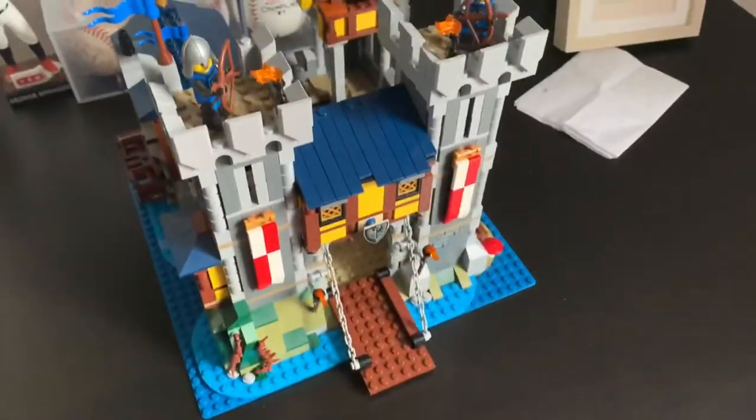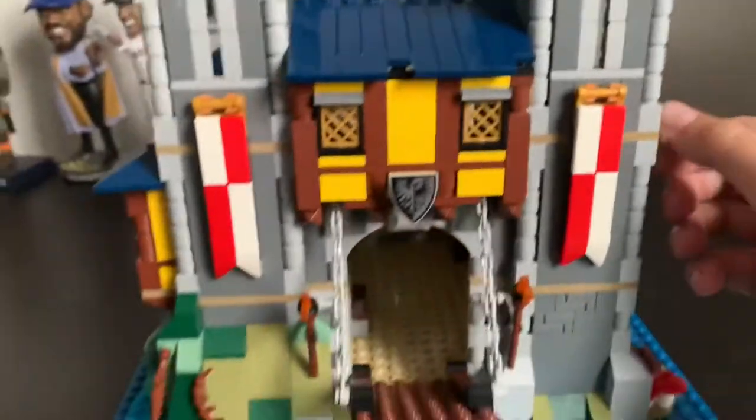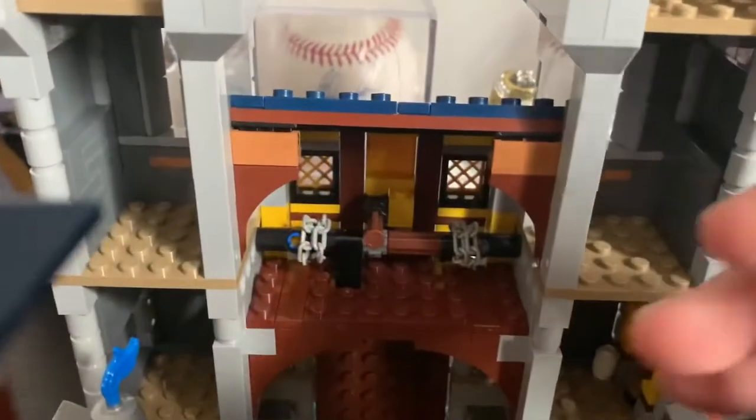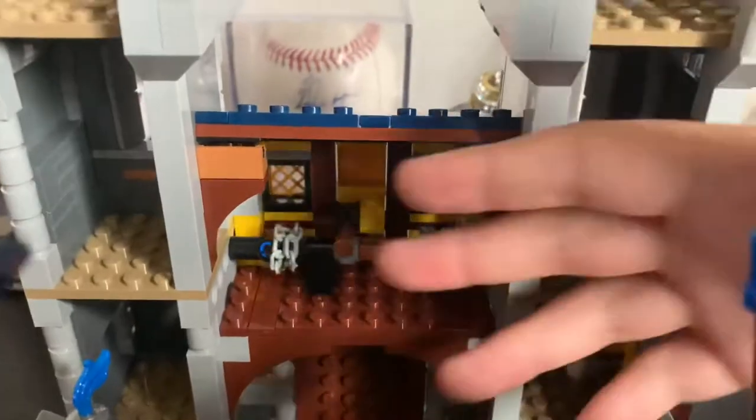First, let's take an overall look at this castle. At the front, you have these two towers and this little gatehouse above the keep. You can raise the drawbridge by using this handle on the side. Then for the inside, you can lock the gate using this little lever right here — just drop it down to lock it, push it up to open it, and then you can lower down the drawbridge.